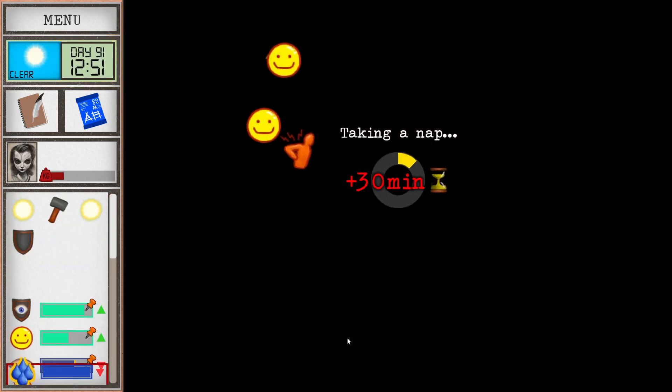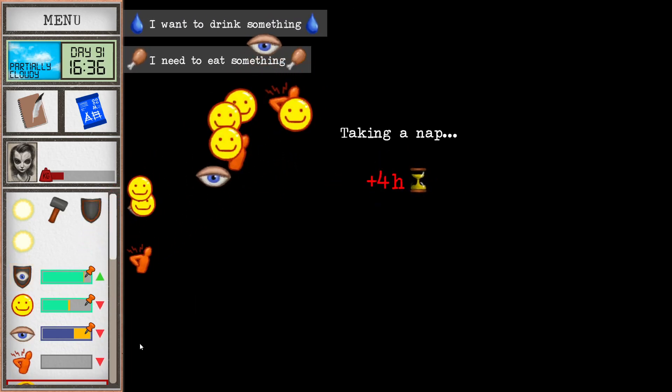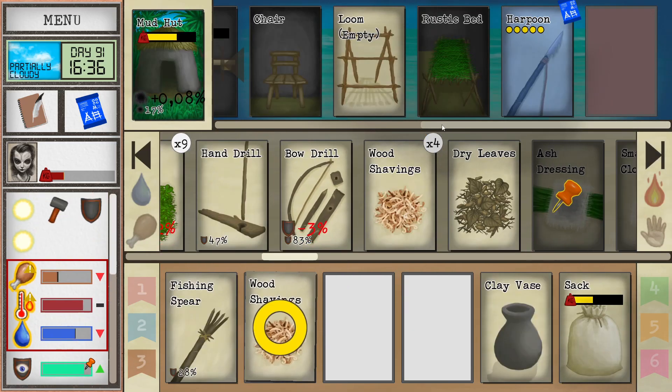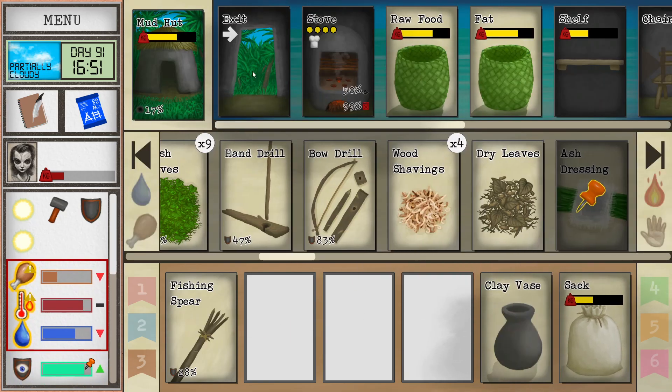Wonderful. Our mental structure is almost totally recovered. This run is getting easier by the day. Now, getting ourselves nice and fat and actually raising the fat level — that's gonna be a big challenge, but I gotta figure it out. I know I can do it.